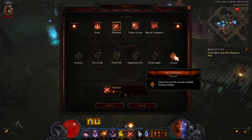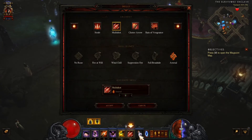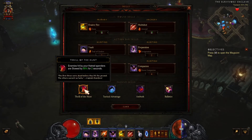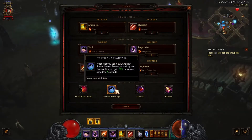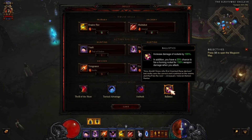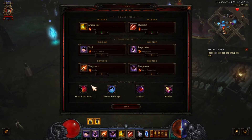Then Arsenal — let's take a look at these. I got Thrill of the Hunt: enemies hit by your Hatred spenders are slowed by 80% for two seconds. And whenever you use Vault or Smokescreen — Backflip gives 60% movement speed — gives me a little bit more movement speed. Tactical Advantage, and just for more damage: Ambush and Ballistics. It works really well, especially for farming — it's just a good build for farming.